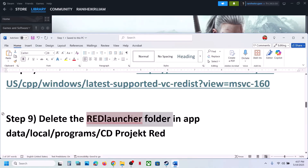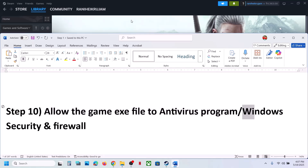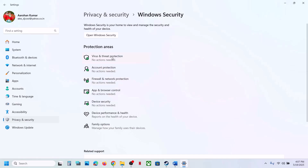The next step is to allow the game exe file in your antivirus program. If you have a third-party antivirus like Avast, Norton, Bitdefender, McAfee, or any other antivirus, allow the game exe file. If you're using Windows Security, open Windows Settings, go to Privacy and Security, click on Windows Security, then click on Virus and Threat Protection.